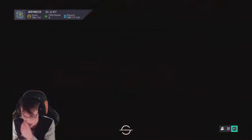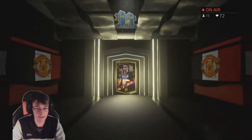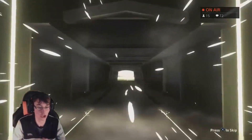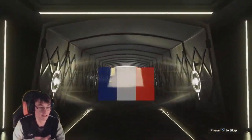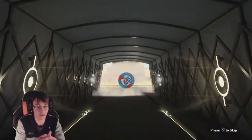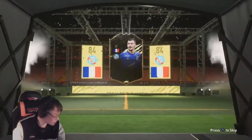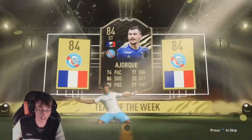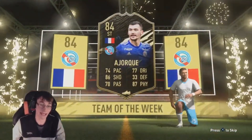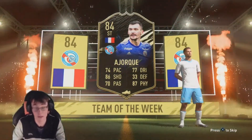We'll do one more - another mega pack. Another walkout, go on EA. It's not blue but it is another walkout. France... striker, Mbappe or Ben Yedder? It's not - it's a York game. That is literally the worst you could have given me. It could have been Ben Yedder's inform, or it would have been Mbappe - but not Mbappe actually because he's Team of the Year.